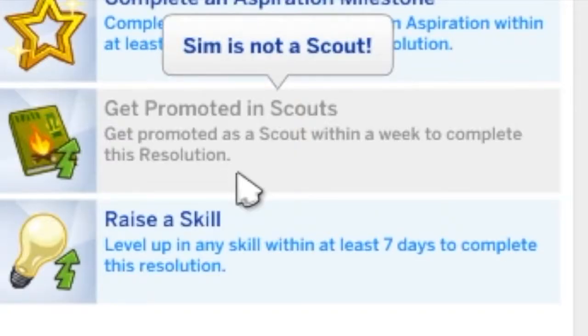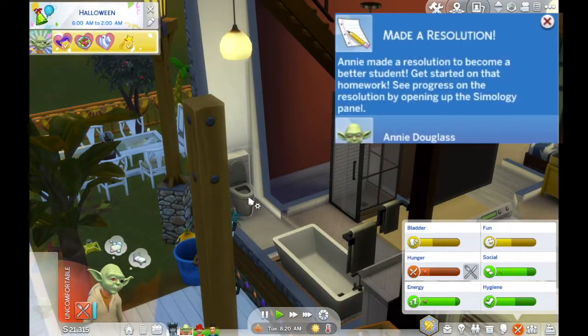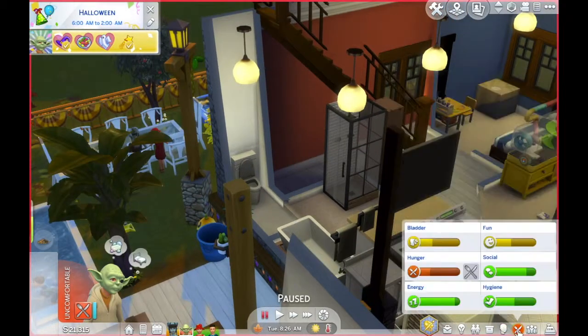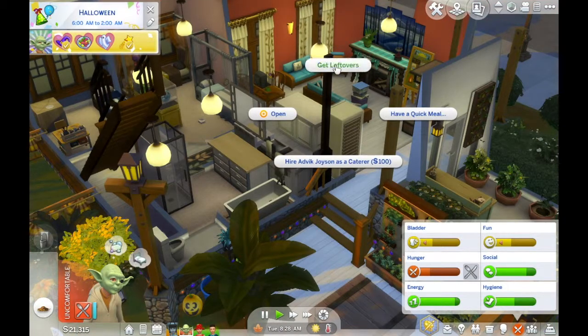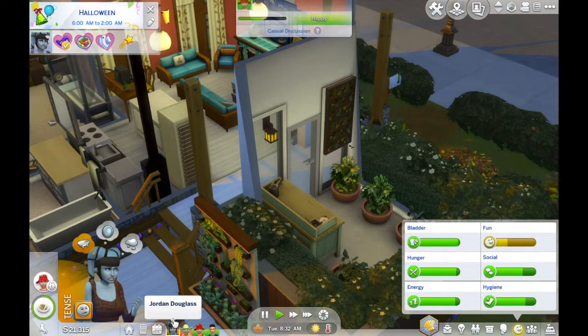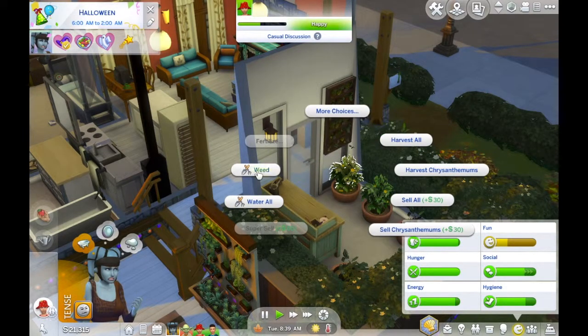Other resolution options include 'Get Promoted in Scouts' and 'Raise a Skill Level.' I decide Annie should aim to become a better student. She makes that resolution. Starting on homework will show progress in the Simology panel under Character Values. We have seven days remaining — funny because she's in the middle of a mean streak. I also tell Annie to stop raking leaves since no one seems to notice, and she comes in to get leftovers.